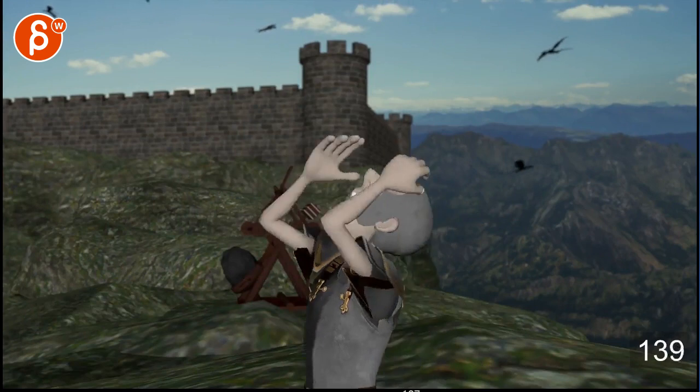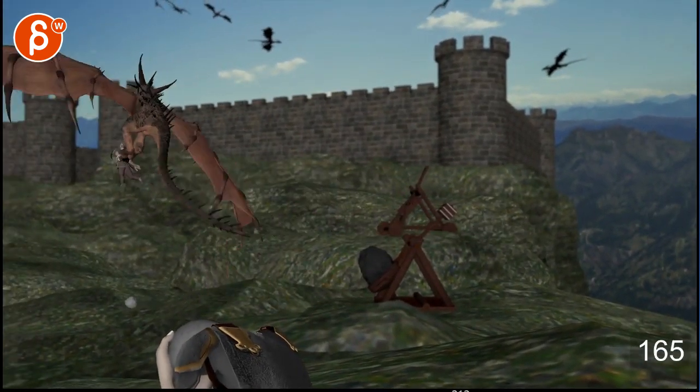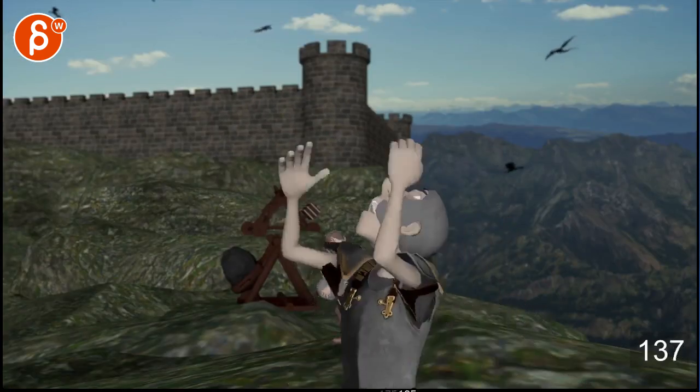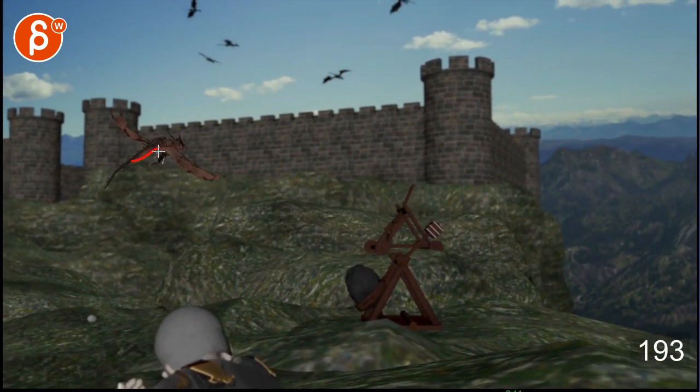That drift is nice. The only thing is I wish the feet were further back, holding him back — there's still enough drag going this way. Having them almost in front feels a bit weird, like he's in a standing position as he flies. Bring those legs back.